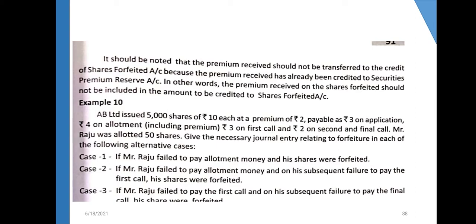Now let us look at a problem. Shares were issued at ₹10 face value with ₹3 on application, ₹4 on allotment including ₹2 premium, ₹3 on first call, and ₹2 on second and final call. Mr. Raju was allotted 50 shares. Give the necessary journal entry relating to forfeiture in case of the following alternatives.